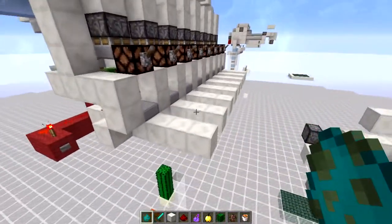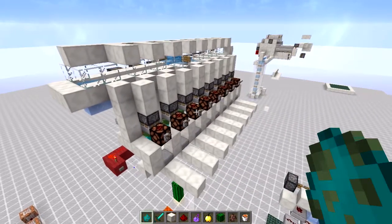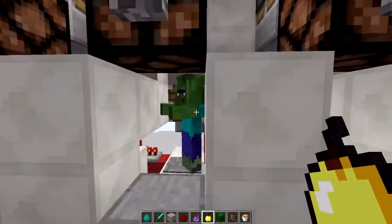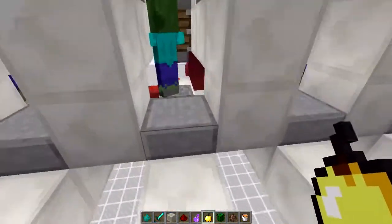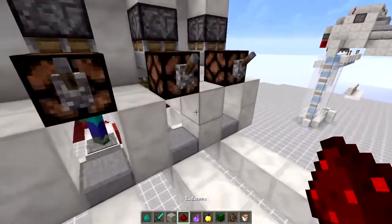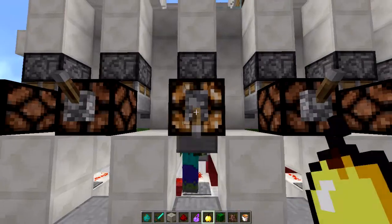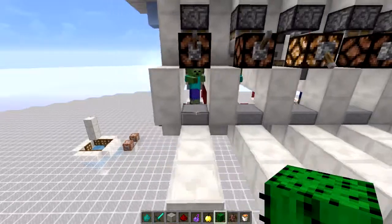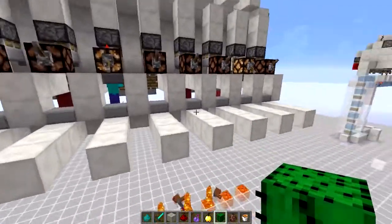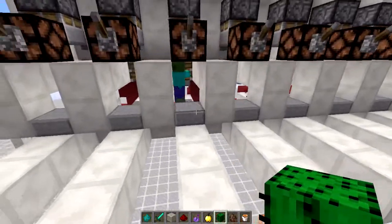There's one more feature I'm going to show you with this design which is optional, but I'll show it once I get a zombie villager in one of the booths. Alright, we got lucky and have two zombie villagers — one in this booth and one in the other. The feature is: when you heal those guys — splash potion of weakness, golden apple, same for this guy — and lock them using the levers, you can then press this button to get rid of all the other zombies while the zombie villagers remain healing safely.